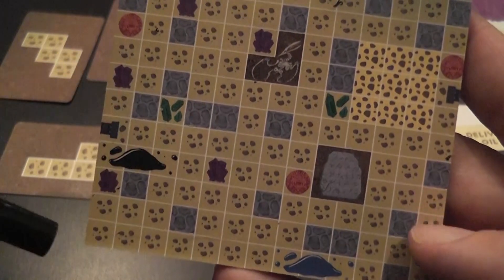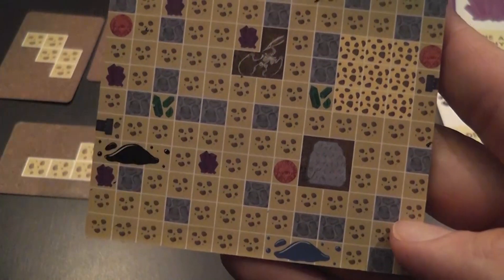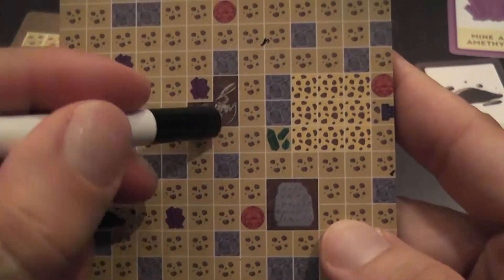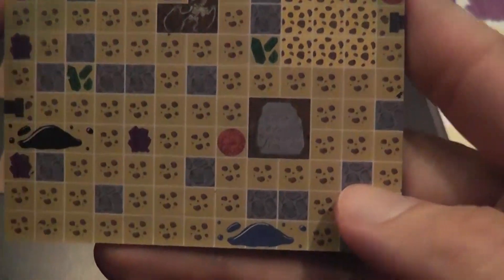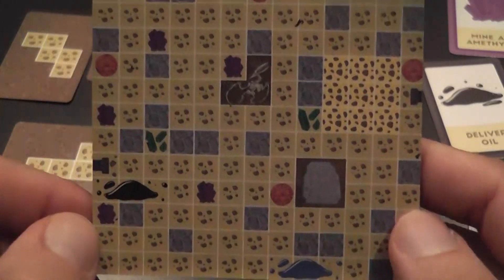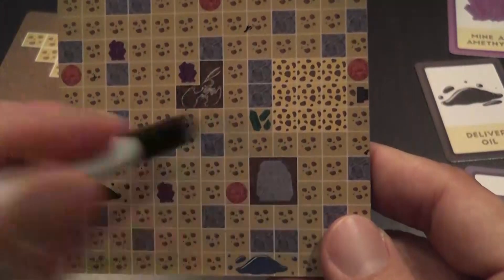You can dig through the beige squares for ancient coins, gems, pipes, oil, and water. However, you can never dig into the ancient skeleton or the Rosetta Stone-type artifact, because then you'd be committing a crime against culture. You can never enter those spaces, though you can excavate around them.